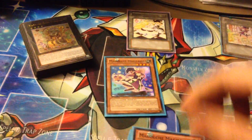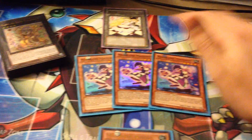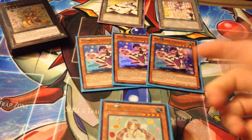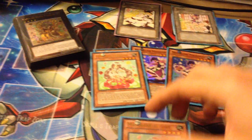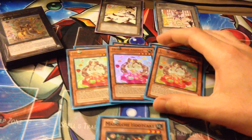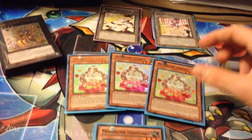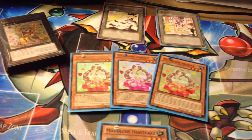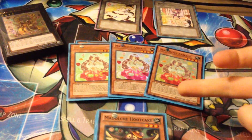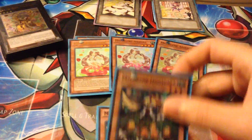For monsters, we're running triple Medulce Magellin — the researcher of the deck. 1900 attack with your field card, and pretty much just used it for going into the Tiramisu play and searching. Then we have triple Medulce Angelli. Angelli is your key card of the deck because it can search out any of your other Medulces by banishing it, which you're normally going to go for Hootcake, so you can go to Meschilato and then get another search with Meschilato's effect.